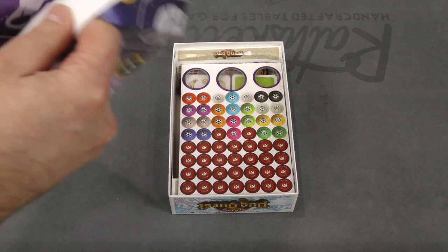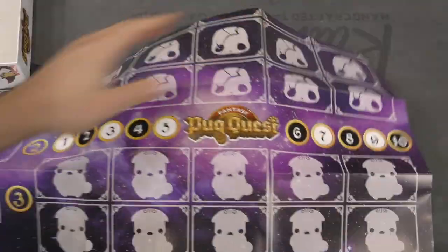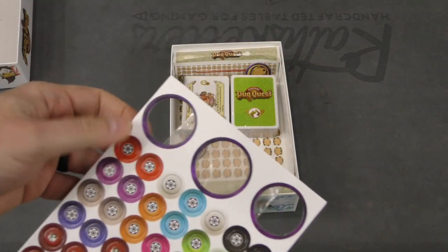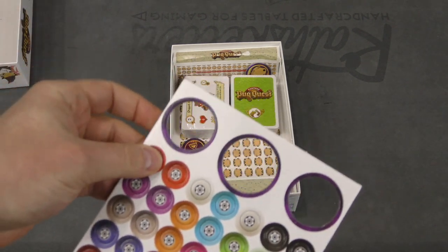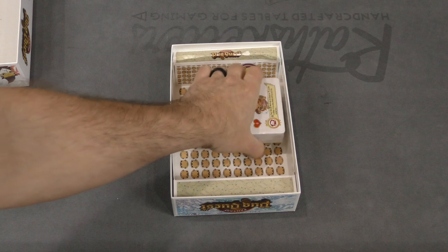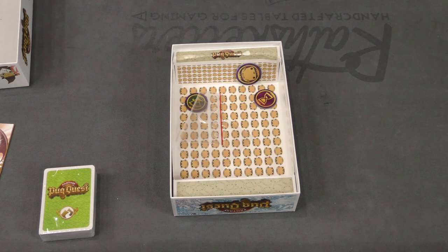Looks like we've got a paper play sheet which you can place cards out onto — something you see a lot of times in collectible card games and things along those lines. Here we've got some cardboard components, some very small tokens. Larger ones that have already punched out, so obviously they punch out clearly and easily. And then two decks of cards. That's it. There's a whole lot of rules for a game that is primarily built around two decks of cards.